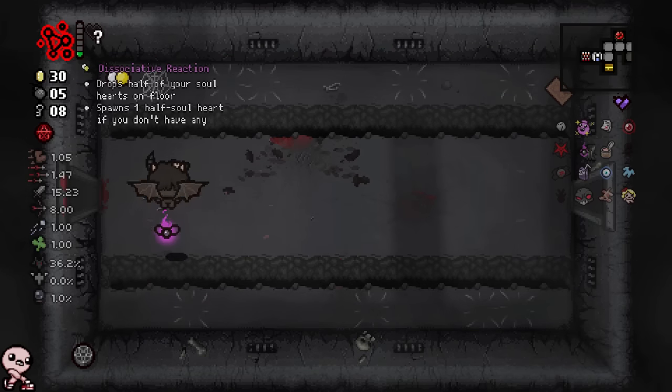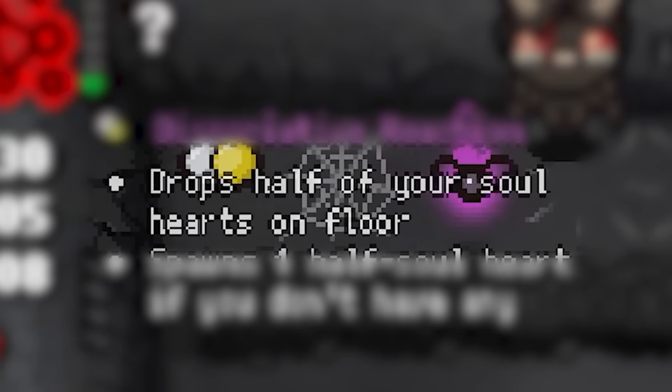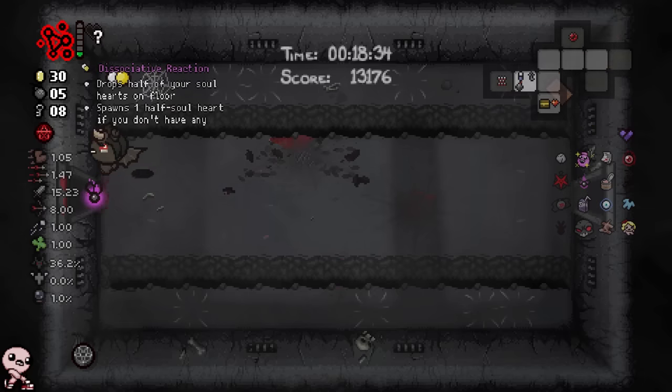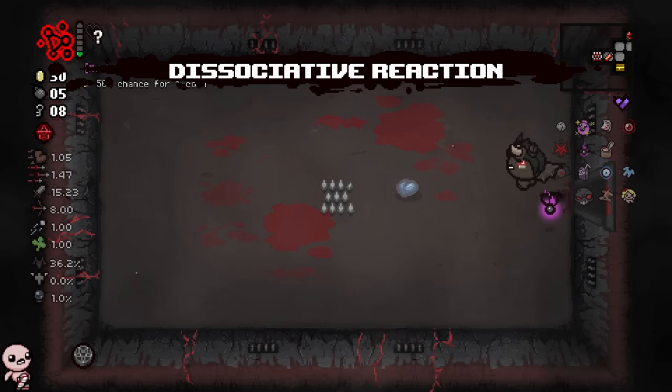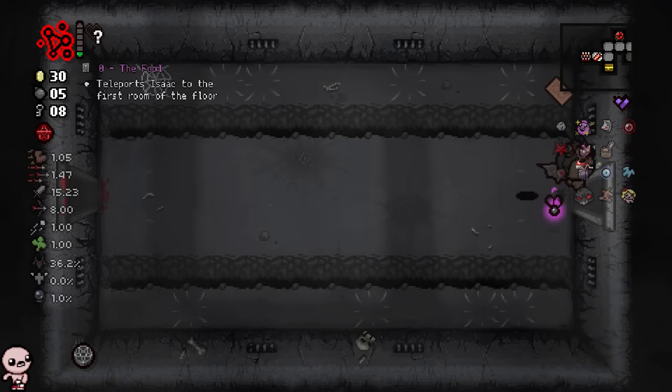This pill is a health up — nice. And the pill we took — I'm confused as to what it does. Drops half of your soul hearts on the floor. Spawns one half soul heart if you don't have any. Do I have one? I guess we're about to find out. I did have one. Whatever — give me the soul heart from the sac room. I told you — it happens more often than you would think.